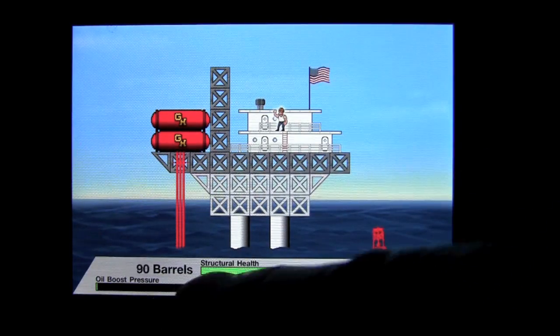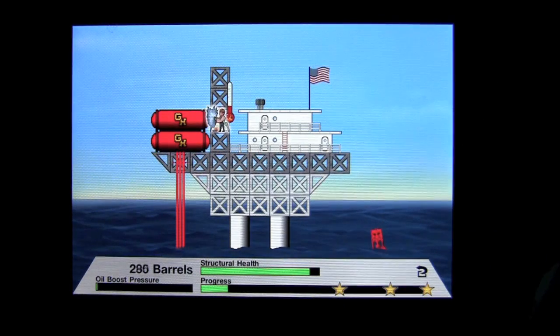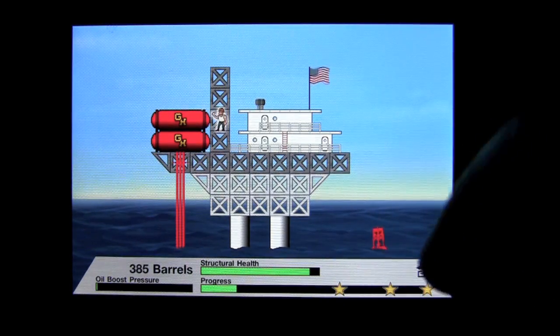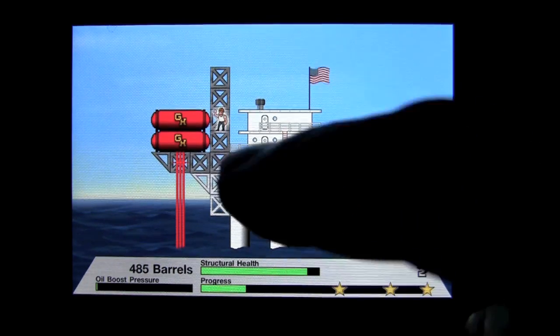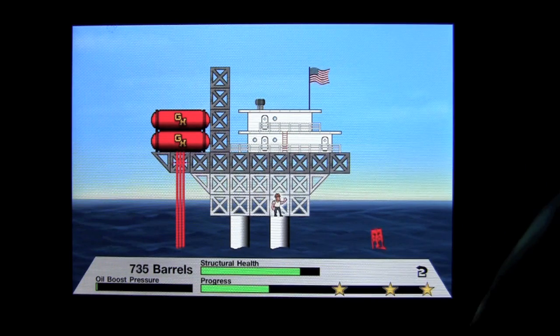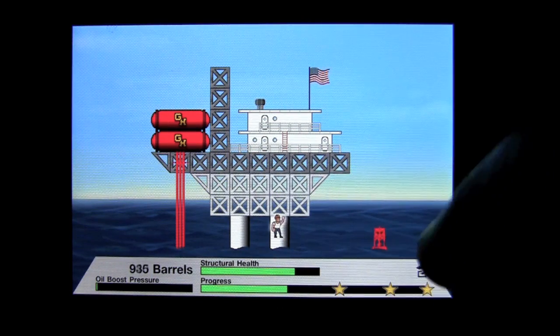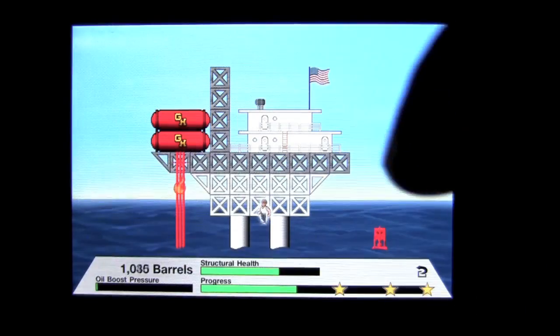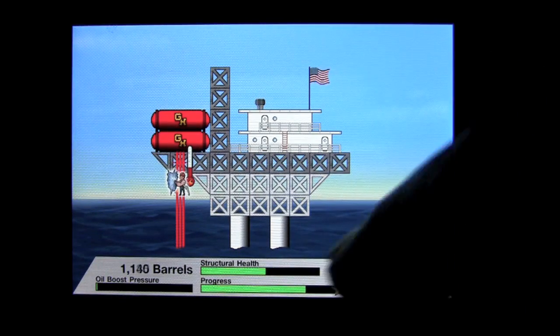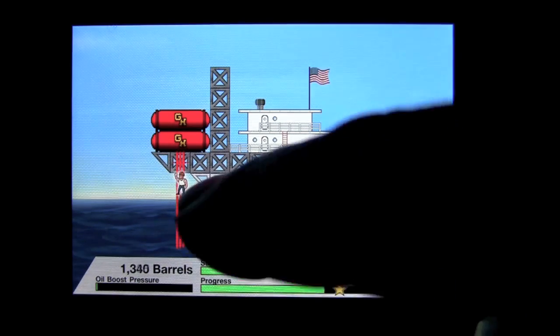Here's my one worker. My structural health is shown there, and progress is there. I've just got to put out fires in this level — I don't have to repair anything, which I'll show you in the next level. This worker is able to walk all over the place and put out the fires, and it looks great. I've got to get to one star, hopefully three stars, but the fires start quick and they hurt the structural health of the rig very quickly, as you can see.